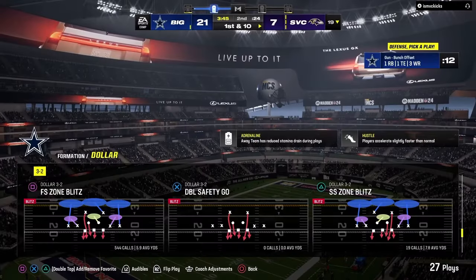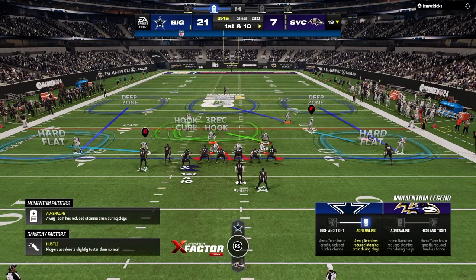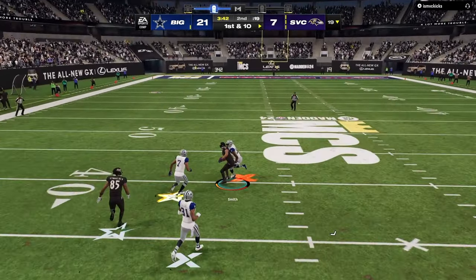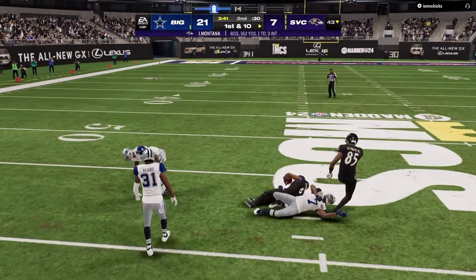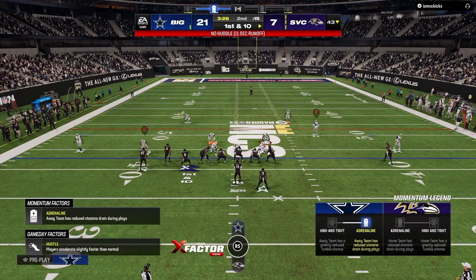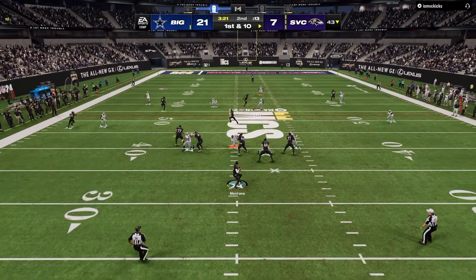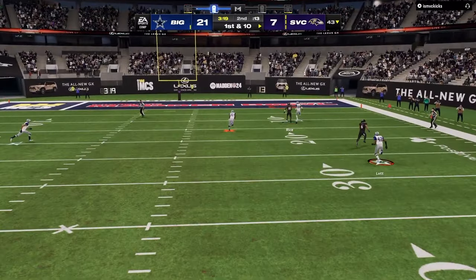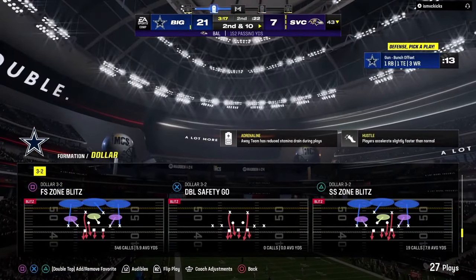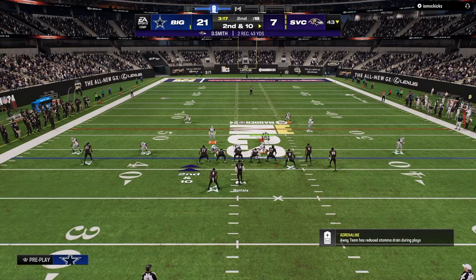A lot of people attribute results to RNG or DDA — randomness — and they basically just assume everything is random. There are some random aspects of the game, and RNG and DDA may absolutely exist, but whether they exist or not, it's really outside of our control. So when we think about how to become better Madden players, we have to focus on what we can actually influence.